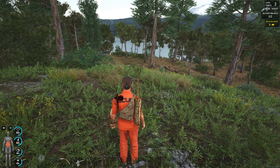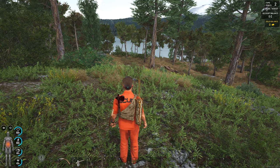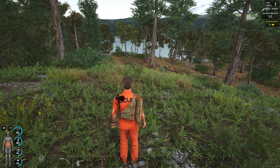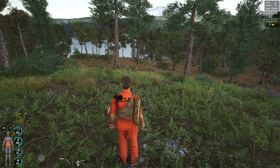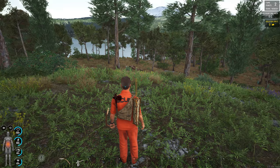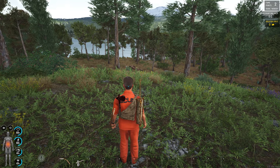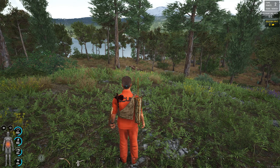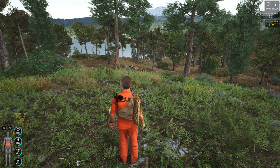Welcome back, ladies and gentlemen, to the ultimate tutorial for SCUM in 2023. This is lesson two. In lesson one, we covered how to craft a stone axe, how to craft a bow, how to craft the little backpack and the quiver, and how to defend yourself against puppets using the bow and using the axe. I also showed you guys the stamina bar down at the bottom.